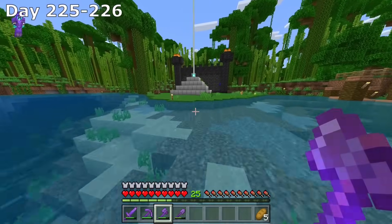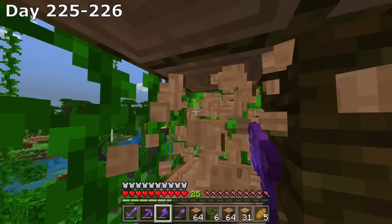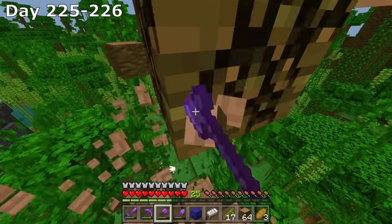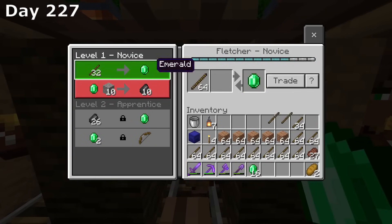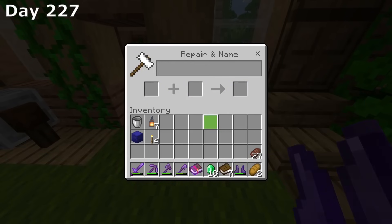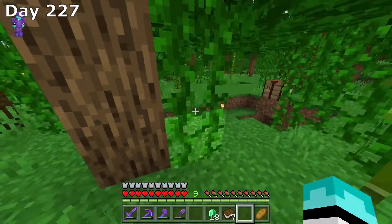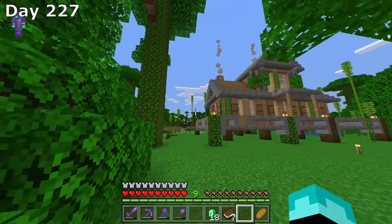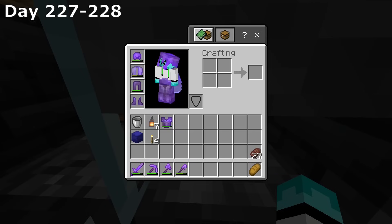I then spent days 225 and 226 clearing out this area right behind our little castle entrance — I wanted wood for sticks for trades, and I also wanted to clear out a nice open area for a future build. Next up, I made a bunch of sticks and started trading again. I then got two mending books — one for my boots and one for our pickaxe. The mending pickaxe was too expensive, but the boots weren't, so I got mending on our boots. I changed my mind about sitting AFK for mending on the pickaxe because I'm planning on building a better XP farm later on, and the pickaxe is still at full health. I do sit AFK to heal our elytra though, because we'll be needing it soon to build that new XP farm.